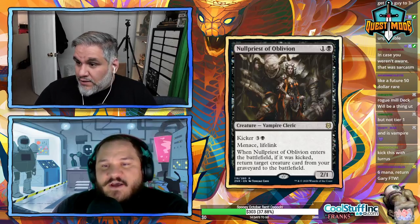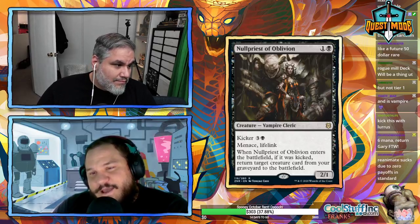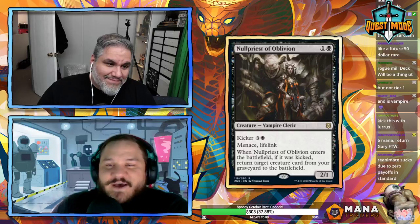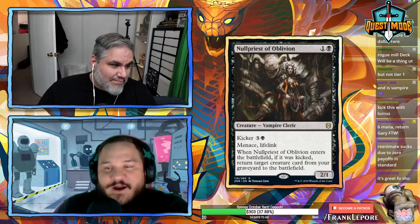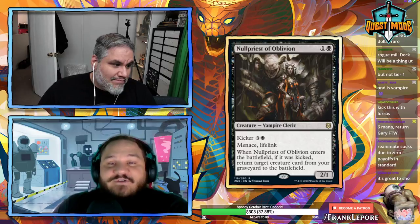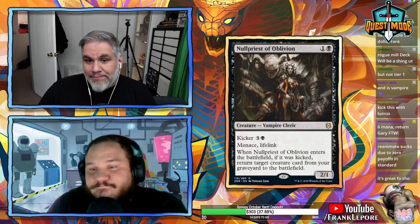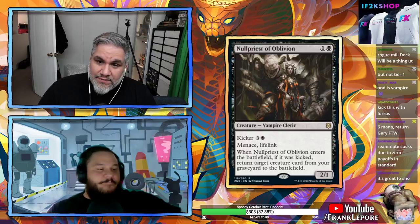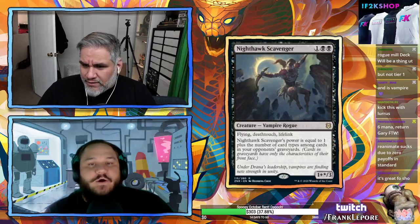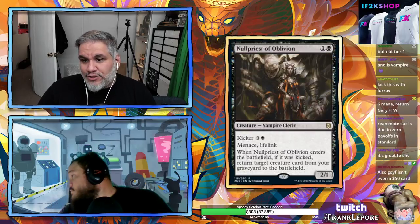You can kick Priest of Oblivion with Lurrus. A viewer notes Vampire Nighthawk is a 'flying Goyf' and calls it a future fifty rare, but there's a huge difference between a two-drop and three-drop. Nighthawk Scavenger counts your opponent's graveyard across all card types, while Goyf counts your own.